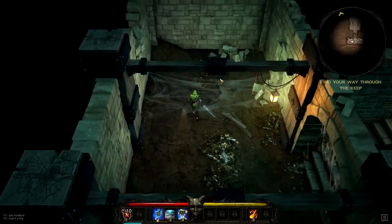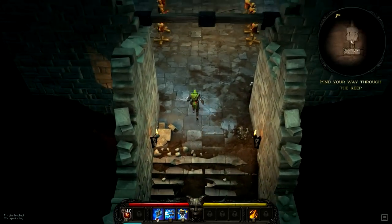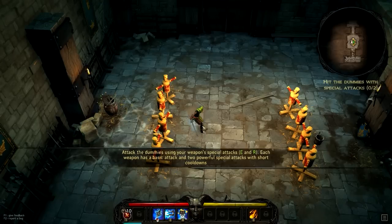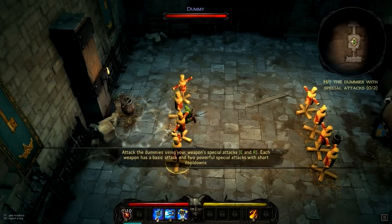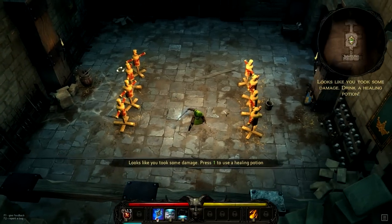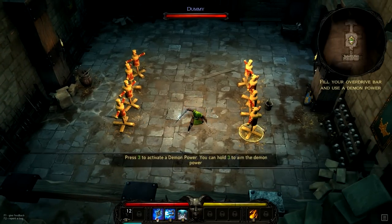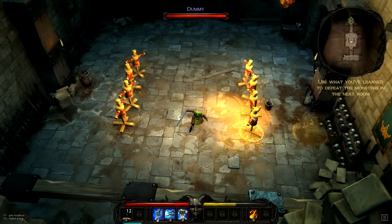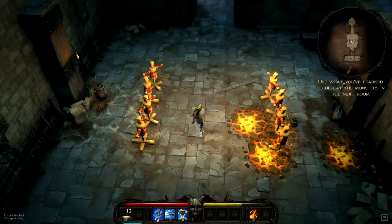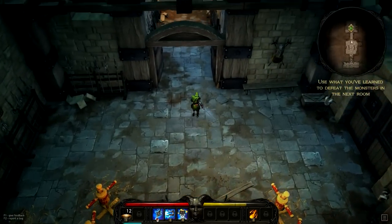That gives you a little bit of insight into the plot and the things they have working towards the storyline. It looks like there's a little bit of a training dummy area — it's going to bring us through a tutorial of sorts. After you get these, it kind of gives you some potion rewards. Press 1 to use a healing potion and press 3 to activate a demon power — you can hold it and actually move your mouse around to target it. Looks like I can go on ahead.